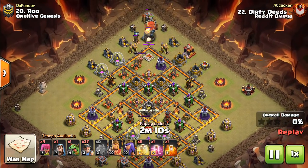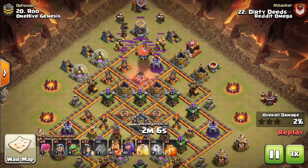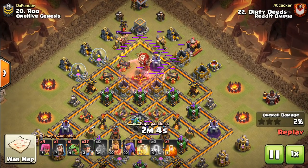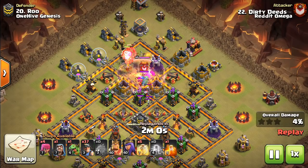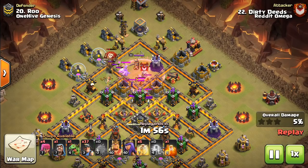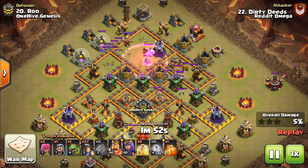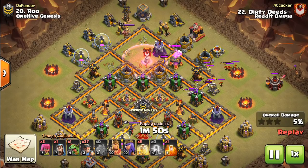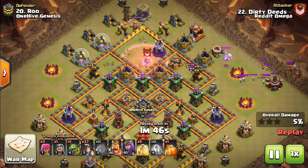Here's another one - this was an awesome attack by Dirty Deeds. Not a Lava Hound CC. A Battle Blimp opener comes in and takes out a strategic part of the base - like an X-Bow, Cannon, and whatever else was up there. It grabs about four defenses and then brings the CC out. It's a Baby Dragon, Witch, Valk CC.